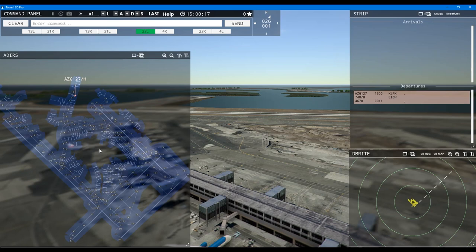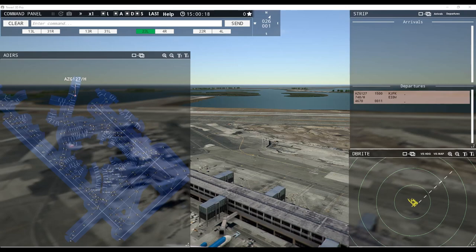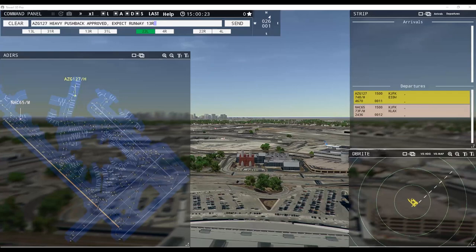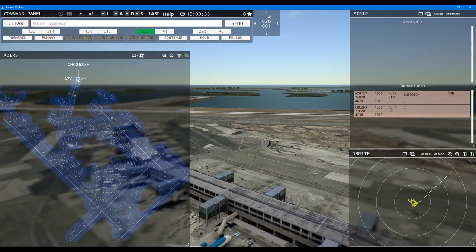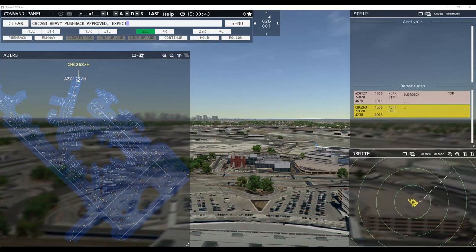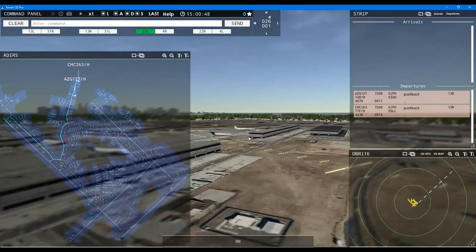We're going to use runway 13 left and 13 right for departures, 22 right for departures as well, but 22 left as the only one for arrivals with a one-minute gap — roughly a 5-mile gap in between. Let's go: Silk West 127 heavy, pushback approved, expect runway 13 right. China Southern Cargo 263 heavy, pushback approved, expect runway 13 right.